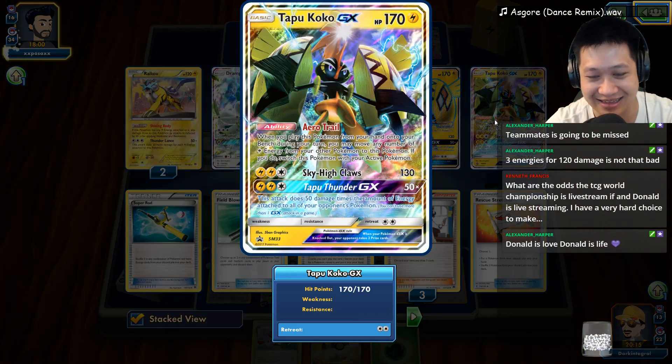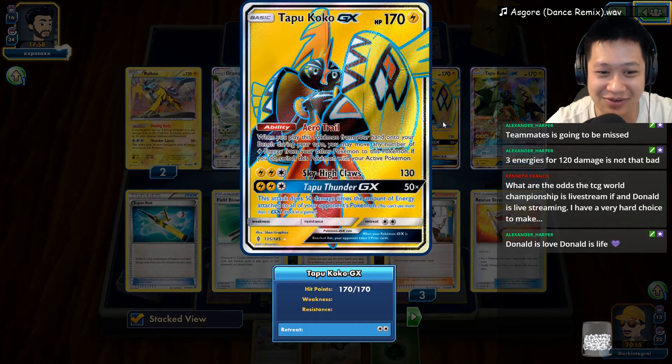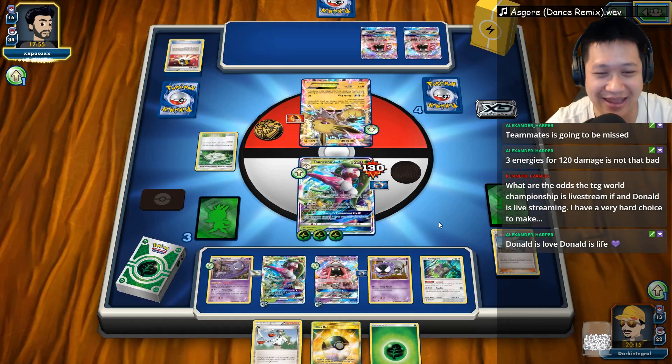I took away the N, had a lot of N on Tapu Cocos. Man, you have a lot of Tapu Cocos, take a look at that. Promo, full art, regular Tapu Cocos — look what I do with my Ns.